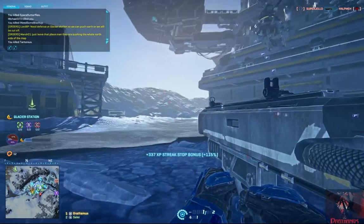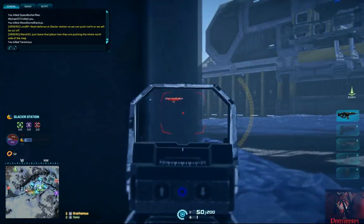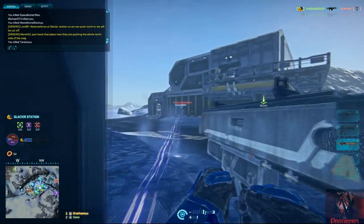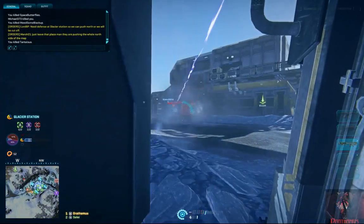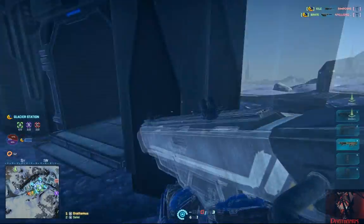That concludes my overview of the Genudyne Dynamics GD22S light machine gun for the new conglomerate. It's a very strong contender for close quarters and mid-range fighting, but is a little underrated compared to the Anchor and other weapon variants. Thank you all so much for watching and being awesome.